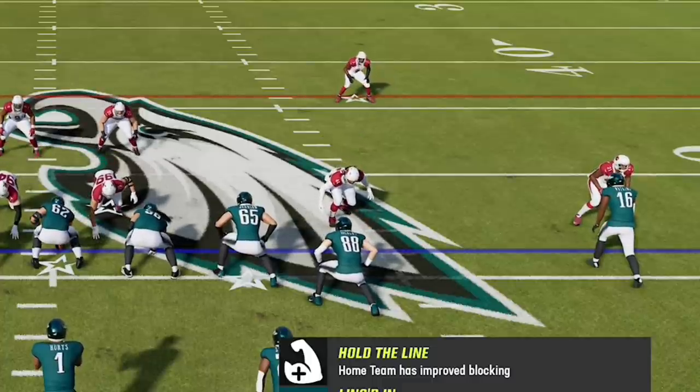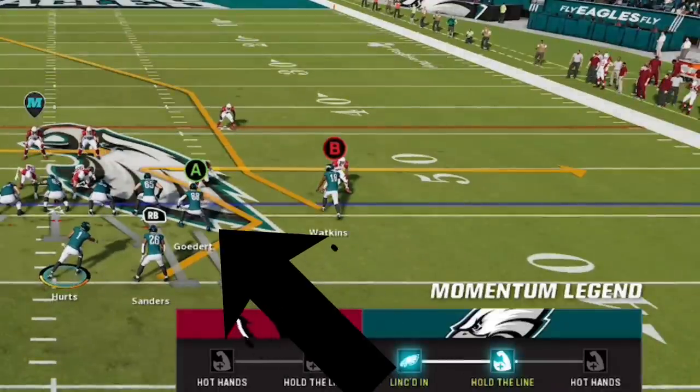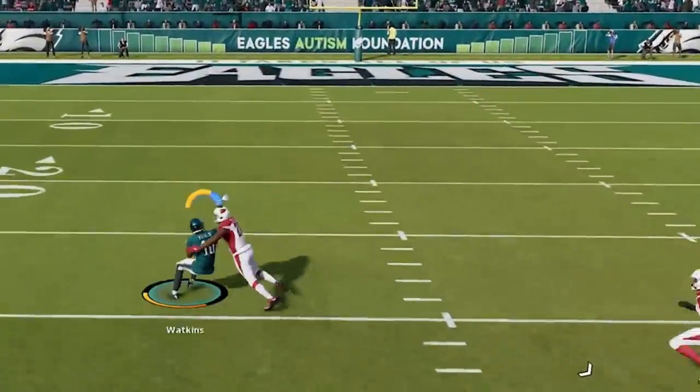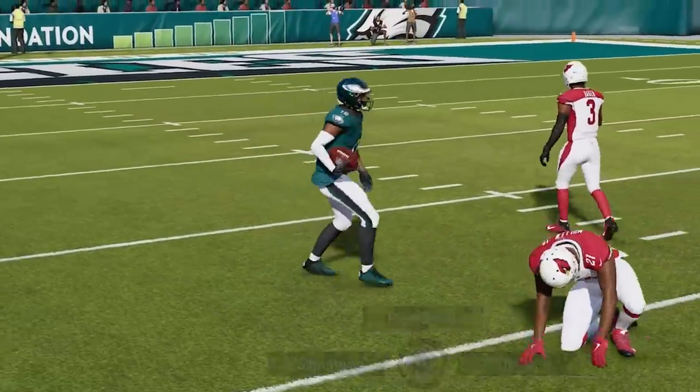Against Cover 0, the B route starts with inside leverage and gets an easy inside release to get across the field with no adjustments needed. You will want to block either the tight end or the running back though, as man zero blitz usually sends more than five rushers. Blocking the tight end works best because when you block the running back, his defender often turns into a deep safety — though the running back can still get open as a quick check down if needed. The deep route does have inside release, so it just takes a few seconds for the receiver to run past the coverage corner, and you can get easy plays as long as you have enough speed from your receiver and enough time from your blockers.